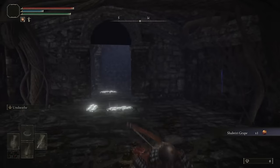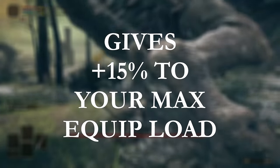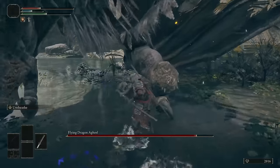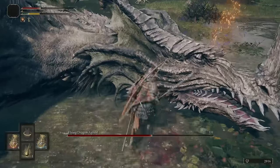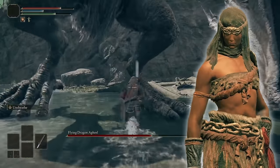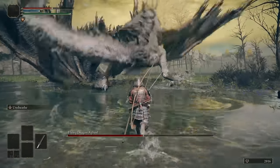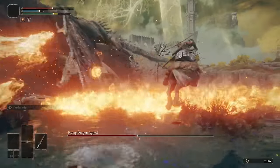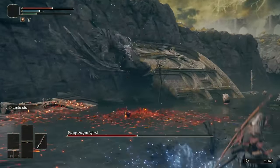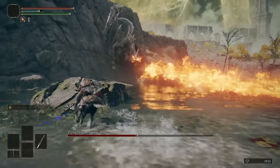Finally, the one bonus talisman I wanted to mention is the Arsenal Charm. This gives you plus 15% to your max equip load, meaning you can wear heavier armor without pumping too many stat points into Endurance. The reason this isn't officially on the list is you need to trigger Nepheli Loux's questline in Stormveil Castle and then defeat Godric the Grafted so she moves to Roundtable Hold. Once she's there, speak to her and she will reward you with this talisman. That is it for my top 9 slash 10 early-game talismans for Elden Ring. Good luck in your quests, Tarnished, and as always thank you so much for watching. I hope you have an amazing day and I'll see you in the next one. Bye-bye.